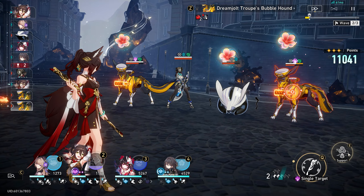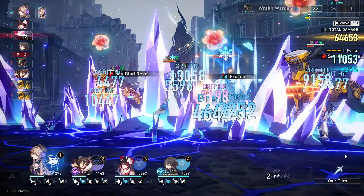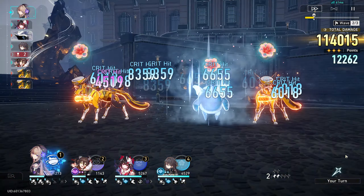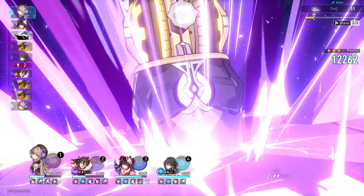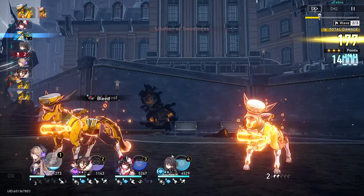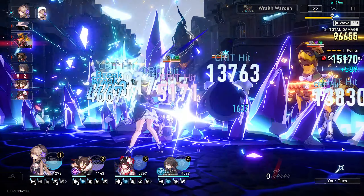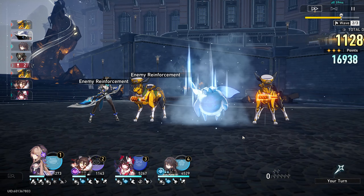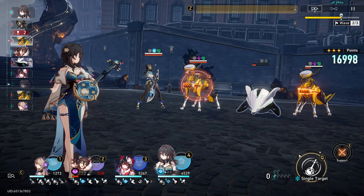I need to get lucky with RNG here — I got targeted twice there. I will take all the energy I can get but I have no sustains here, so I don't need Herta to get too weak before we enter the final stage. That did give me my ult though. I also need her to crit a little bit more. I feel like I have to rely on not only her critting but also not getting killed before we get to the end. At least they're targeting Sparkle a lot, which I think I'm okay with.